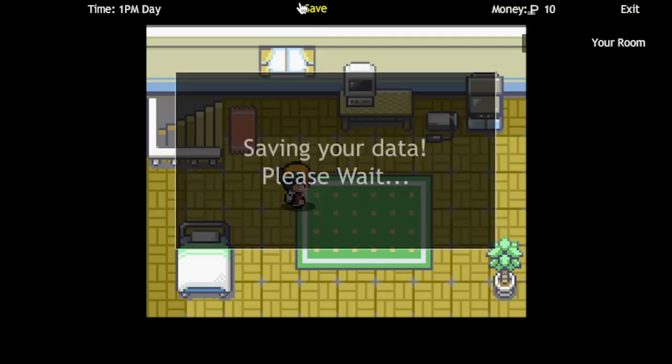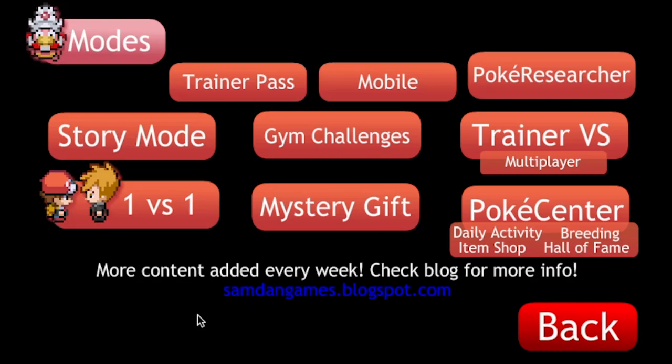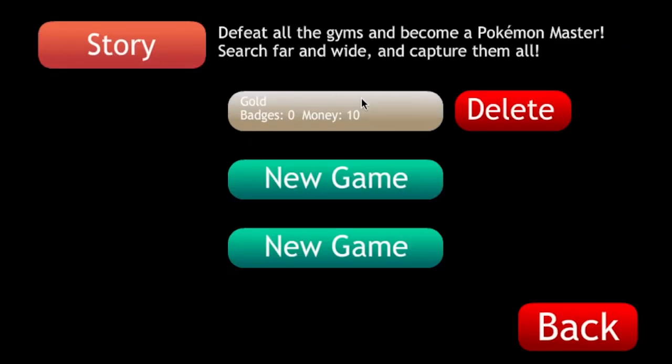Now I can save and exit. Exiting in PTD2 will not automatically save your game. But if I go into Story Mode, here is my save.